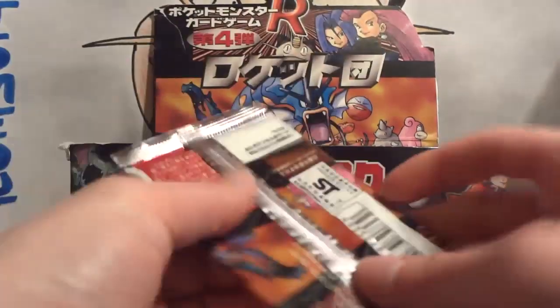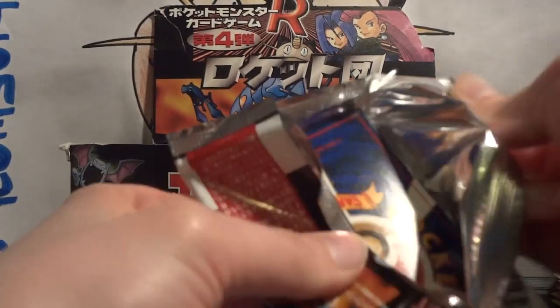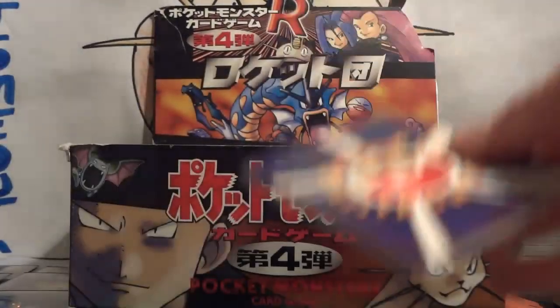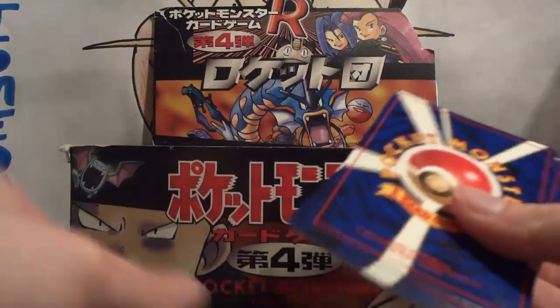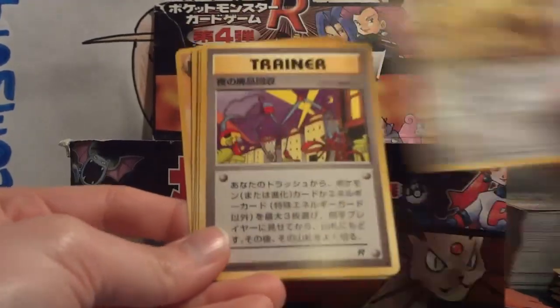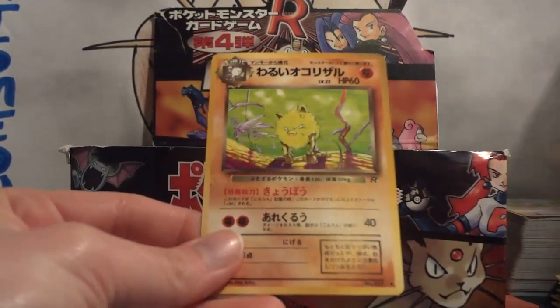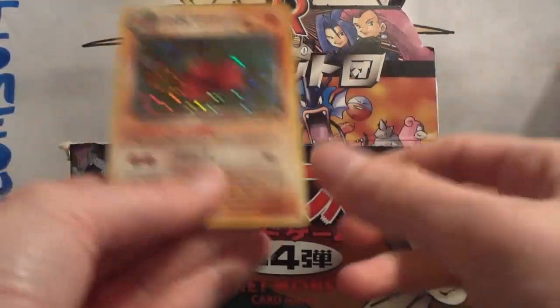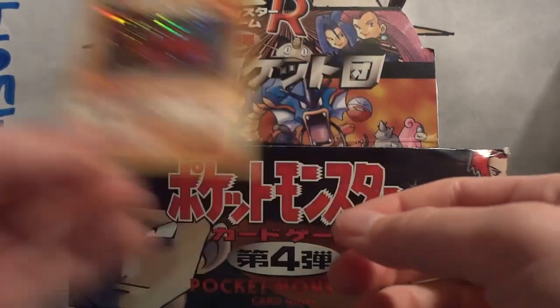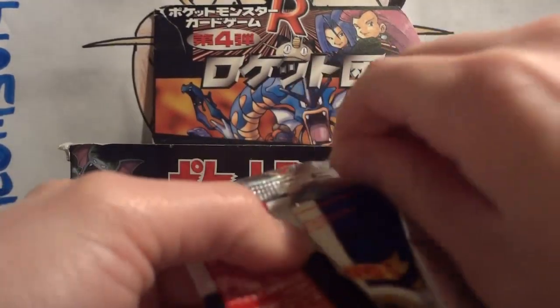I still need Gyarados, Weezing, and Vileplume. But we still have a little over ten packs left, so we still have a good shot. Pack 9: Sleep, Dark Rapidash, Dark Muk, Dark Persian, Nightly Garbage Run, Dark Dragonair, Ponyta, Eevee, and Dark Primeape. And my holo is a Dark Dugtrio. In the first part of the video I had Dark Hypno all over the place; in the second part, I have Dark Dugtrios all over the place.